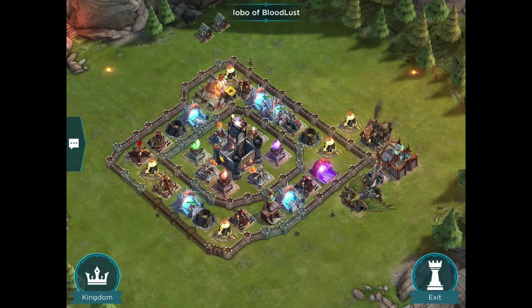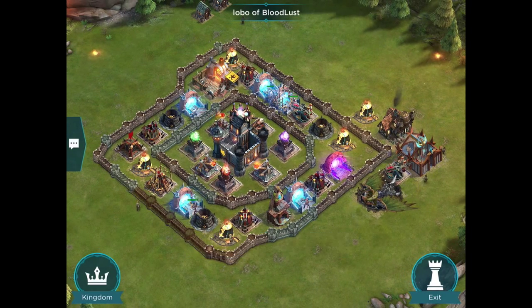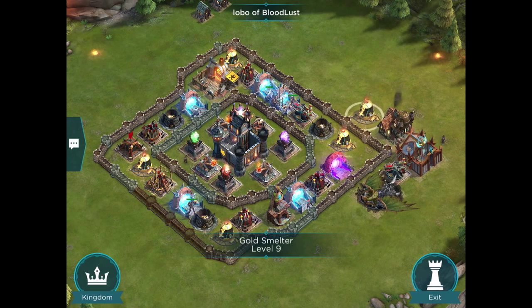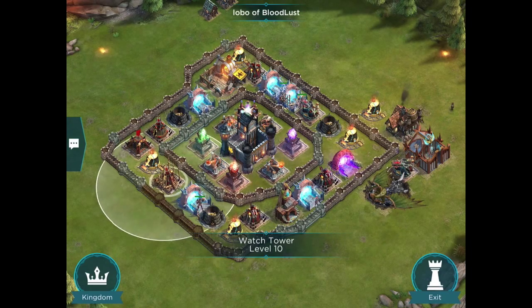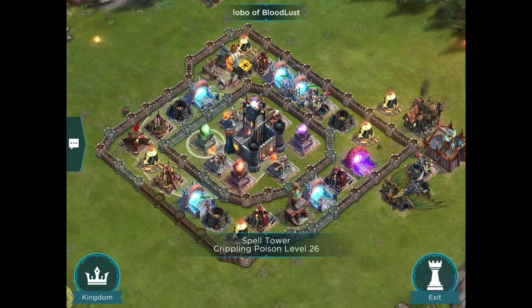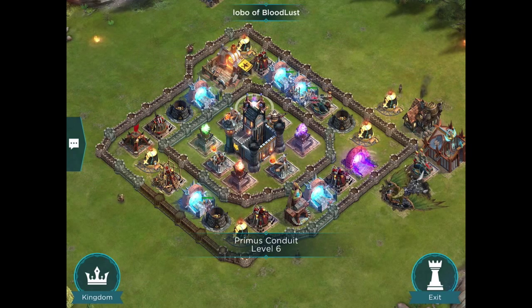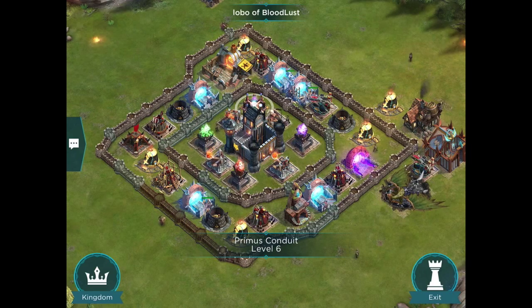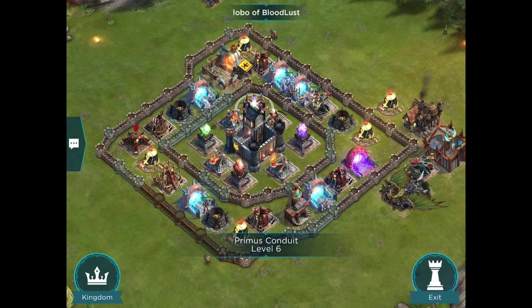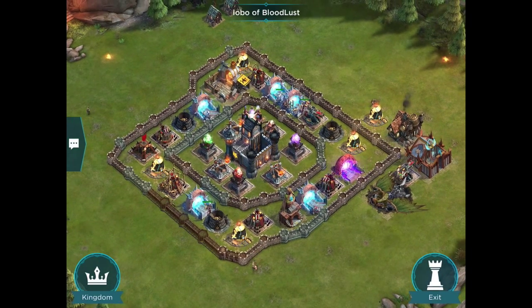Here's one by Lobo of Bloodlust — a Stronghold Level 11 with a full double ring, which is quite interesting. He's got a Skywatcher watching the large buildings and not giving those away free. The anti-air is spread out a bit, and on the inside he's got three spell towers as well as all the long range physical defense. His Primus Conduit is only charging up two buildings, which is a downside. At Stronghold 11, I'm not sure there's enough space to get a full four defenses around the Primus Conduit and still have a double ring structure. I don't see many double rings at Stronghold 11 — curious how that one works out.